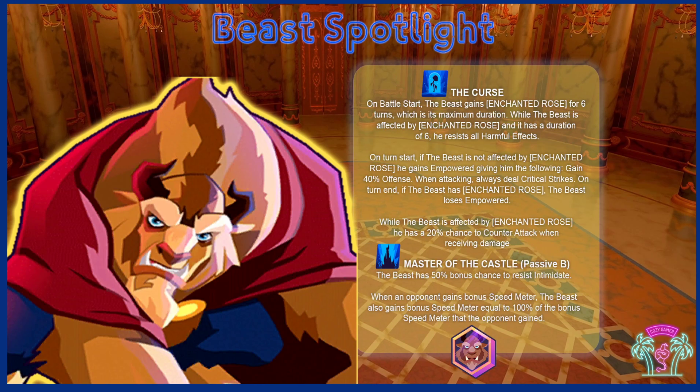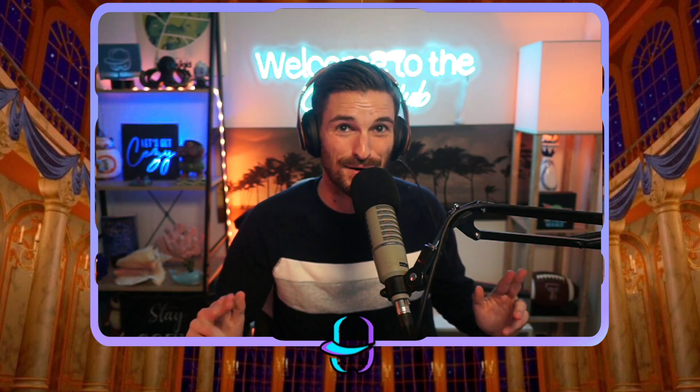Lastly you've got two of the best passives in the game. Enchanted Rose can really take over the battlefield — if you want the harmful-immune Beast that cannot take harmful effects, you put roses on him. On the opposite side, put no roses and get huge 40% defense and always deal critical strikes; you'll see some crazy hits later in the video. Then there's Master of the Castle, which steals all that turn meter. He also has an ability called Shaken — if it's on a character they can no longer inflict harmful effects, and you can get that all over the battlefield.